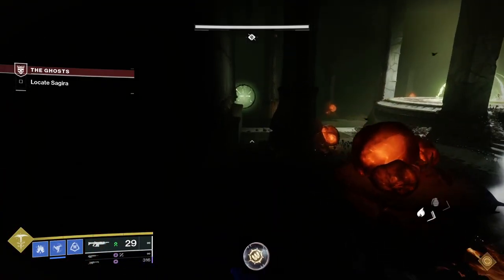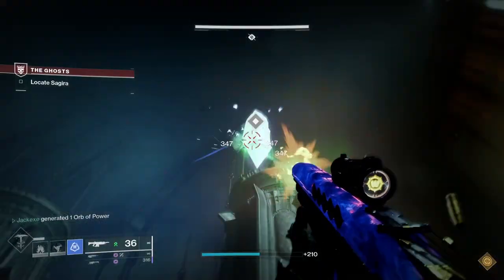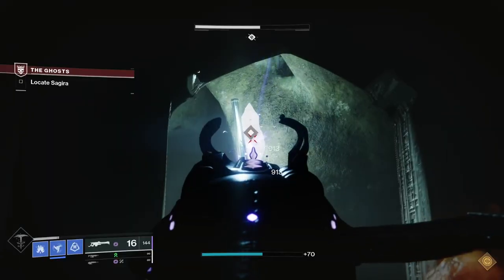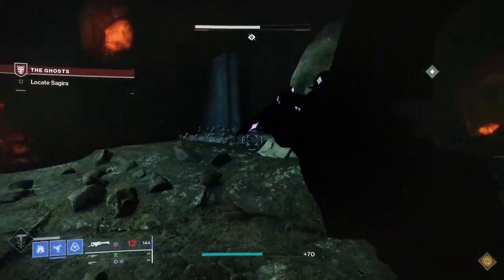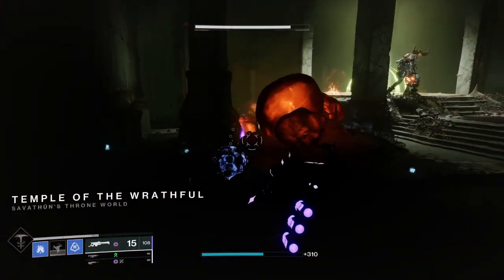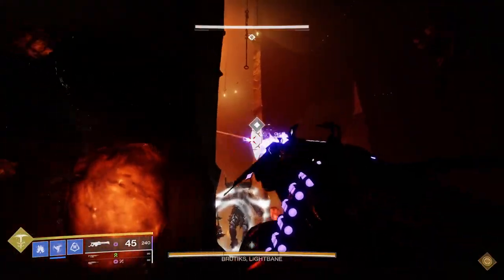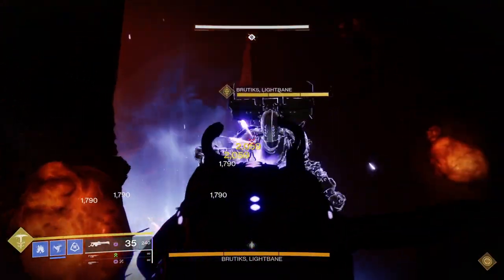Here we face the boss from the Presage mission — big guy with Fire Flail. To kill him, we've got to smash some rocks. At this point, I wish a hammer was an exotic heavy weapon, and not just for Titans. This section is where things get hard. We move on to the real boss fight once we've destroyed the Holistic Crystal Shop.